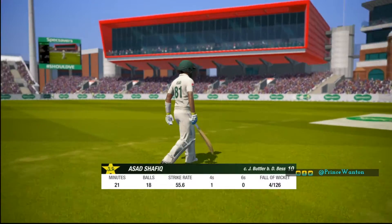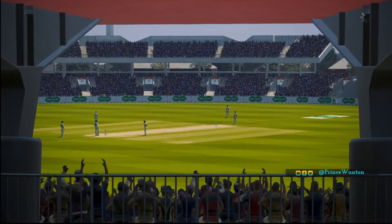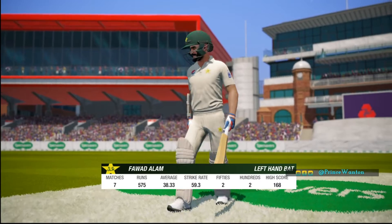The player departing the field, caught behind for 10. Pakistan are now 4 for 126. The left-hander is coming into bat at number 6.